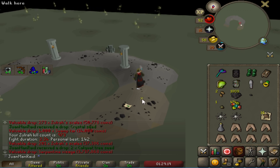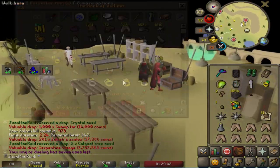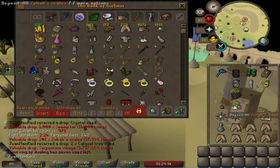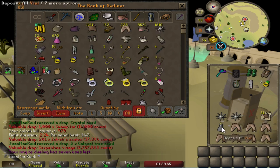I'm almost at a thousand kills, boys — we're almost getting there. I have two Serpentine Visages and five blowpipes. As of right now, no Magic Fang and no Onyx — I don't really care for the Onyx, but those are the facts.